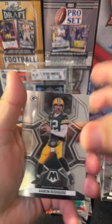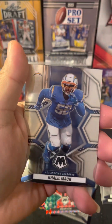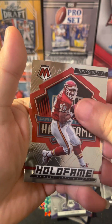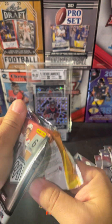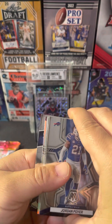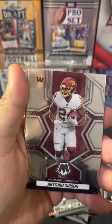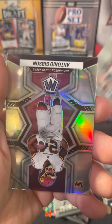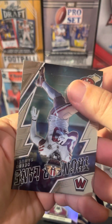Pack four: got Rodgers, Marvin Jones Jr., Cameron Hayward, Khalil Mack, and our rookie is Kyle Hamilton. Tony Gonzalez Hall of Fame too. No color here either - Jordan Poyer, Antonio Gibson, Quinnen Williams, Russell Wilson on National Pride, Antonio Gibson on a true silver, and Thunder Lane Deebo Samuel.